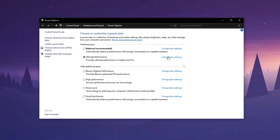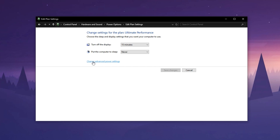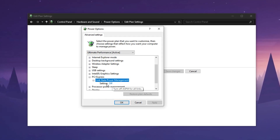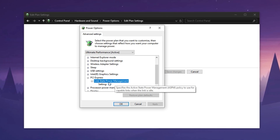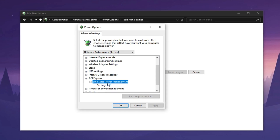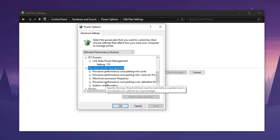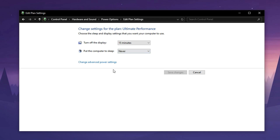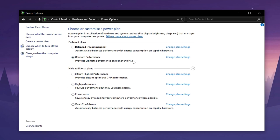Once you've selected the Performance Focused Plan, click on Change Plan Settings, and then select Change Advanced Power Settings. First, expand the PCI Express section and set Link State Power Management to Off. This disables unnecessary energy-saving features that could otherwise cause minor slowdowns or input lag during gaming. Next, expand the Processor Power Management section and set both Minimum Processor State and Maximum Processor State to 100%. This ensures your CPU consistently runs at full speed without throttling down during heavy gaming loads, eliminating potential FPS drops and random stutters. After making all the changes, click Apply and OK to save the settings.